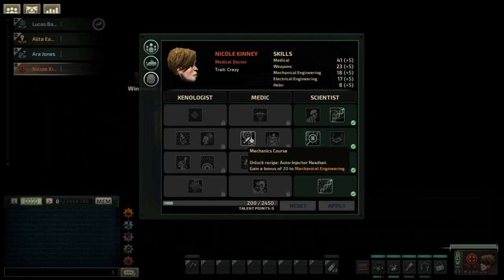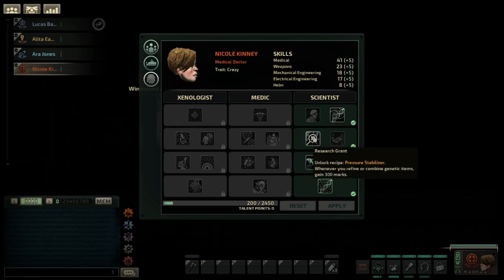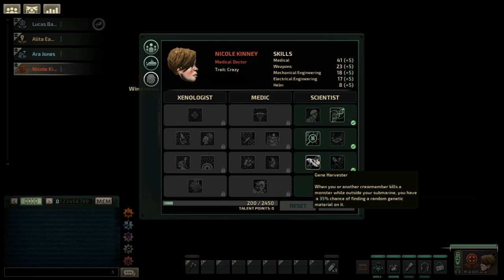Starting off, one way of getting genetics is — if you're making a character based on genetics, you're going to go for Gene Therapist, because it makes unidentified genetic material you'll find 30% better. Gene Hamster is the most important one: when you or another crewmate kills a monster while outside your submarine, you have a 35% chance of finding random genetic material.